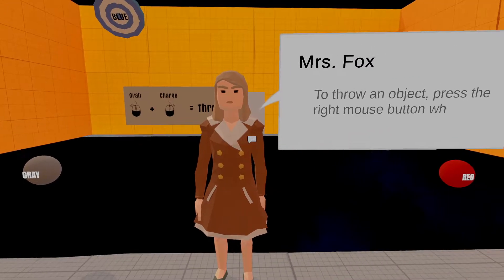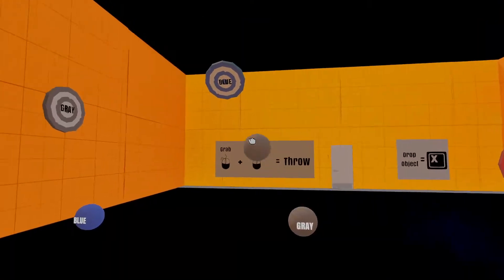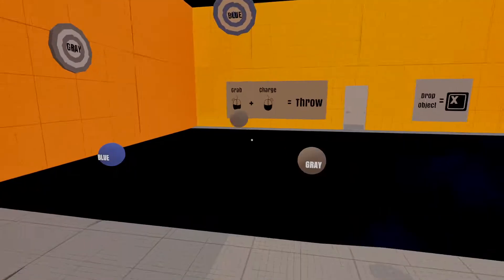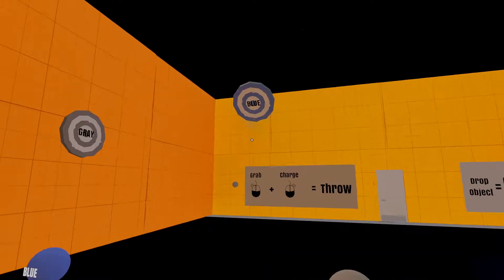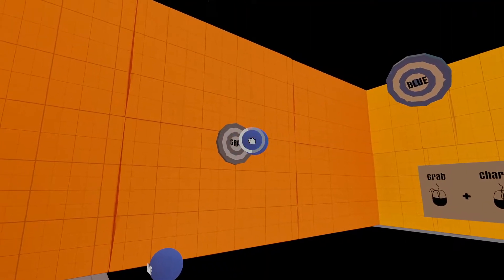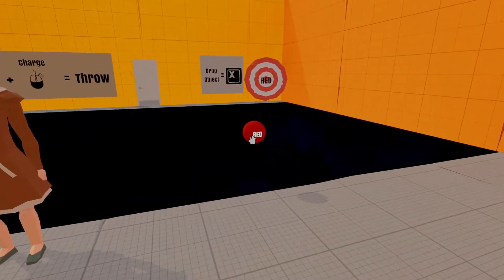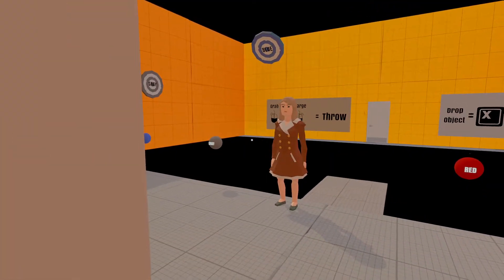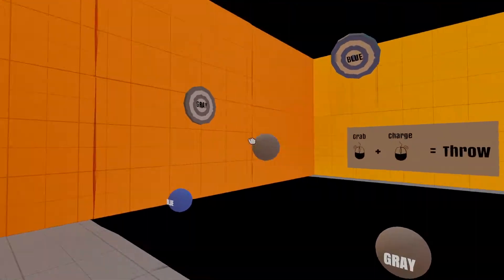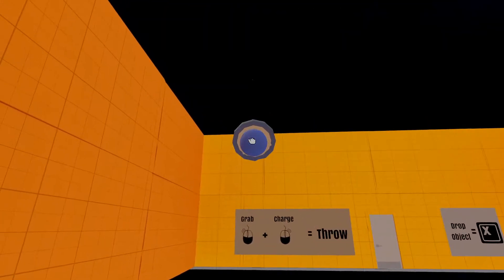Hello mysterious lady again. To throw an object, press the right mouse button while holding an object. Hold it down and you'll see that little white bar circling around — that's when you know you're able to throw it. X to drop object. I just noticed that they actually labeled which colors you're supposed to throw.